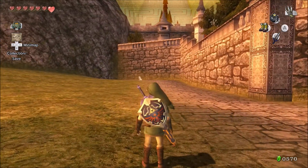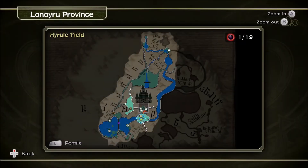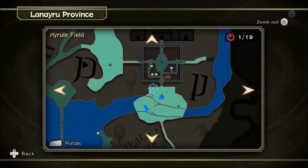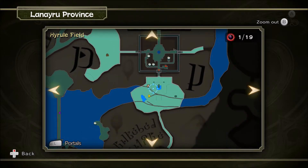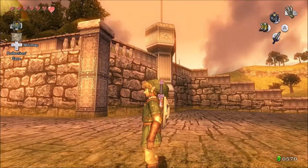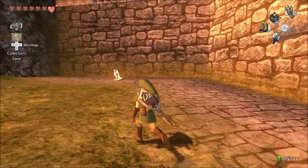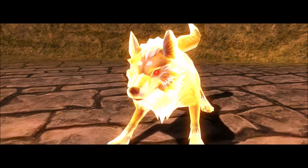But first, look over there. I am south of Castletown. If you just go to Castletown and take the south exit, you'll come right on to this golden wolf — our golden wolf friend on the right. Because we howled at a howling stone, and now it's time to learn a new technique.